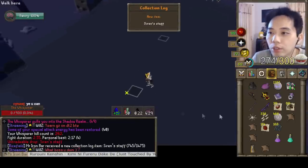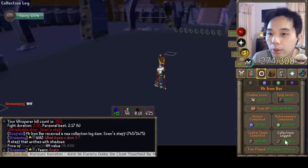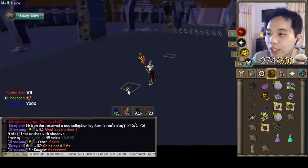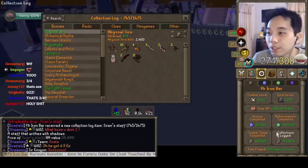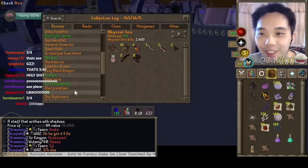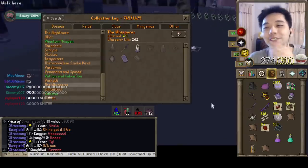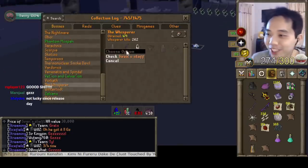A Siren Staff? Wait — is that an Axe piece? Let's go, Axe piece! I was like, what the hell is a Siren Staff? The plan to finish the Axe as my first goal is working out really well.